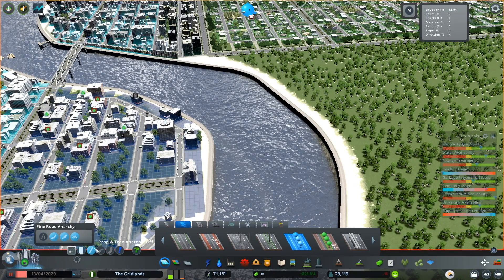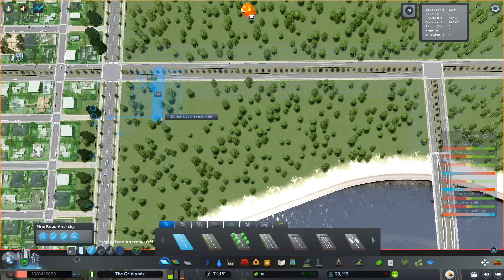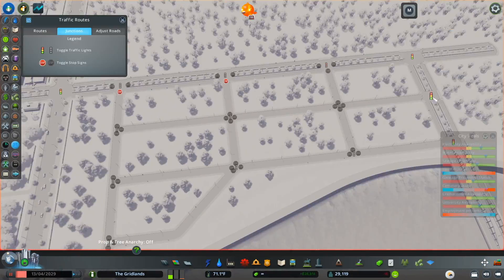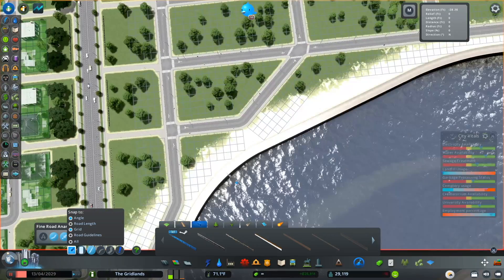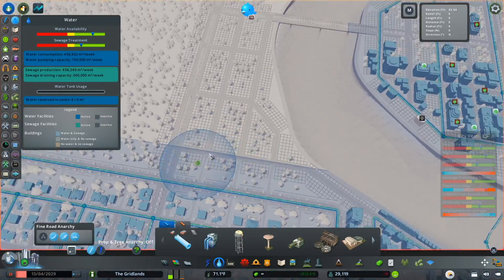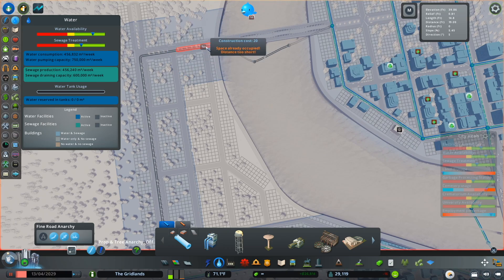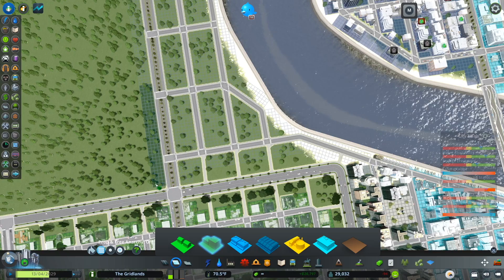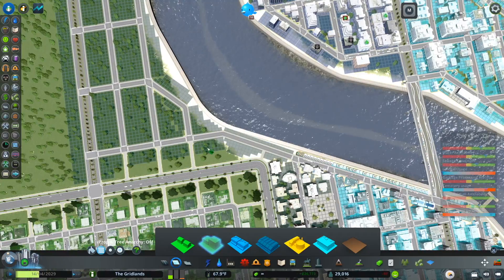There's absolutely no demand for commercial zones but a medium demand for residential, and that's all related to the zoning decisions I've made here. So let's add a bridge across and make a small residential neighborhood — I have a feeling that's going to fix things for us. Once I have everything set up and utilities in, I'll add some residential land uses. I have a sneaking suspicion this area is going to blossom, so I'm going to zone the whole area as dense residential and see what happens.